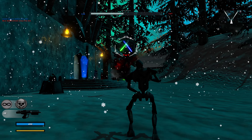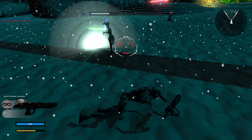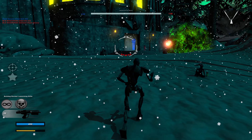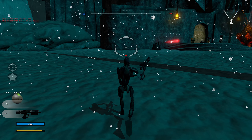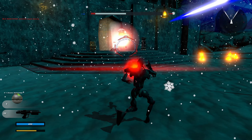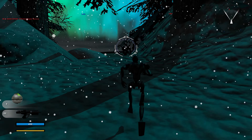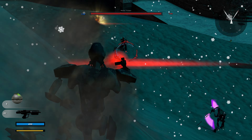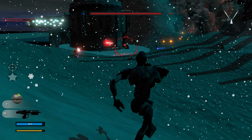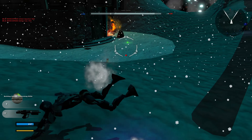Let's play as the MagnaGuard. What do we got here? Got Dioxus nerve gas grenades — that's pretty cool. I got a lock on. Look at that.